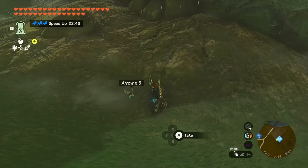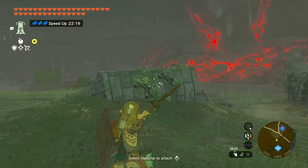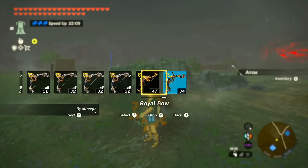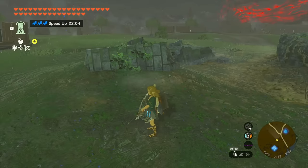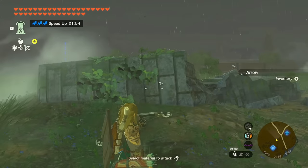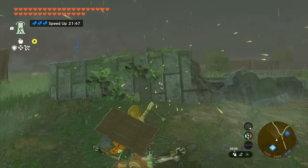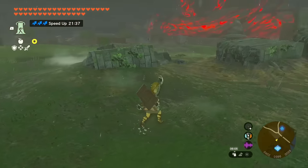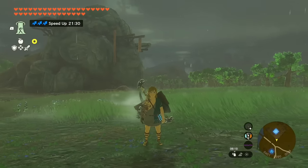Any enemy that has a bow and is actively shooting has a chance to drop arrows when defeated. Also importantly, if you shoot a bow and don't hit a target - meaning you don't deal damage to anything - that arrow just falls to the ground and you can pick it up. A fantastic change from Breath of the Wild is that when using a multi-shot bow, the middle arrow is now always collectible, so even with multi-shot bows in the endgame you can still retrieve missed arrows.